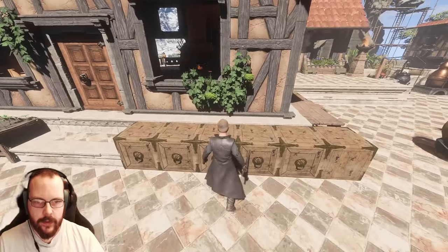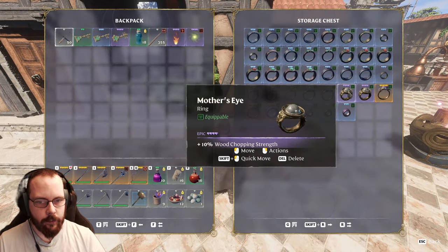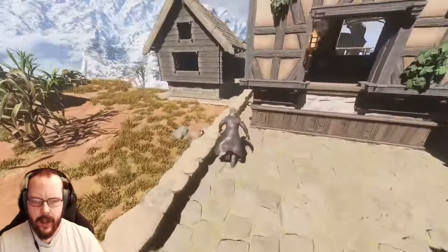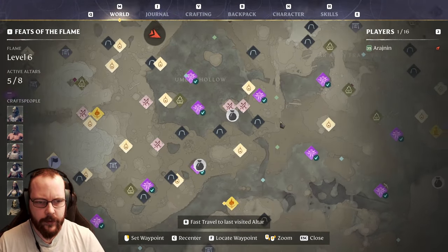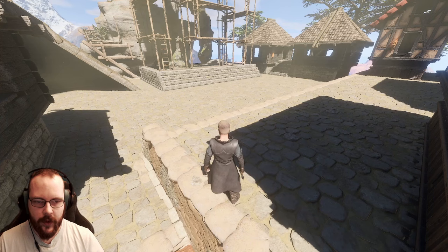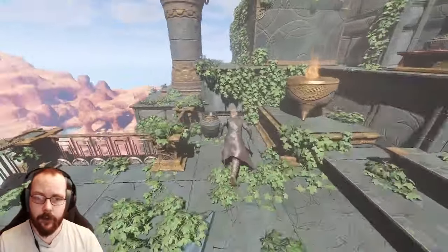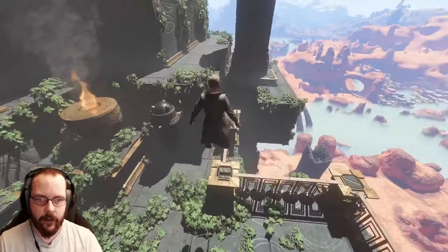I did showcase a little bit of the mother's eye ring which gives 10% chopping strength. I thought about making a video dedicated to that but I might as well just show the location right here if you're interested. It should be right in this area, very close to the ancient spire of Kindle Waste. You do need to have a high flame altar level in order to access this area, so you can't get it from the get-go.